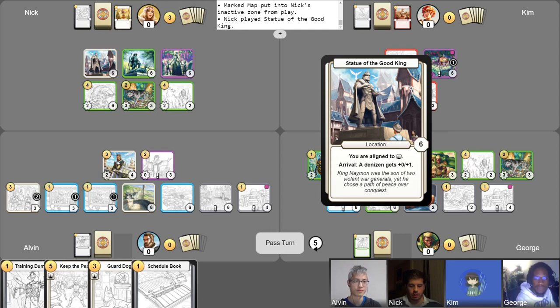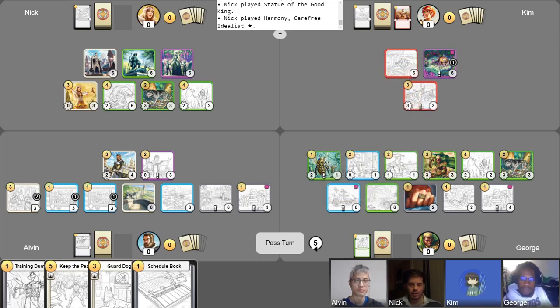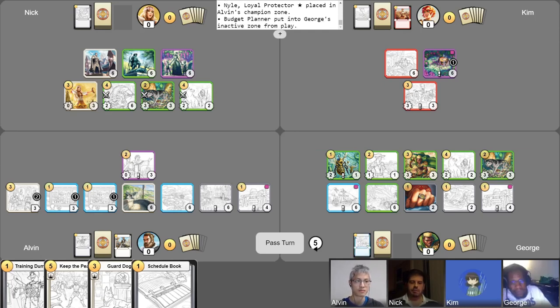I'm going to play the Statue for two gold. Let's just play out Harmony — she finally got to the zoo, running a little late. I'll use Statue of the Good King to give her one more health, keep her nice and safe. I've got to be grateful to George for providing me with this token, but it is a vicious token, and even though it's in the zoo, it just hungers. So I'm going to make an attack to Niall. And the Grey Wolf will also attack. The Child of the Wild attacks too — the budget planner is just not safe. And with those as my actions this turn, I will pass.